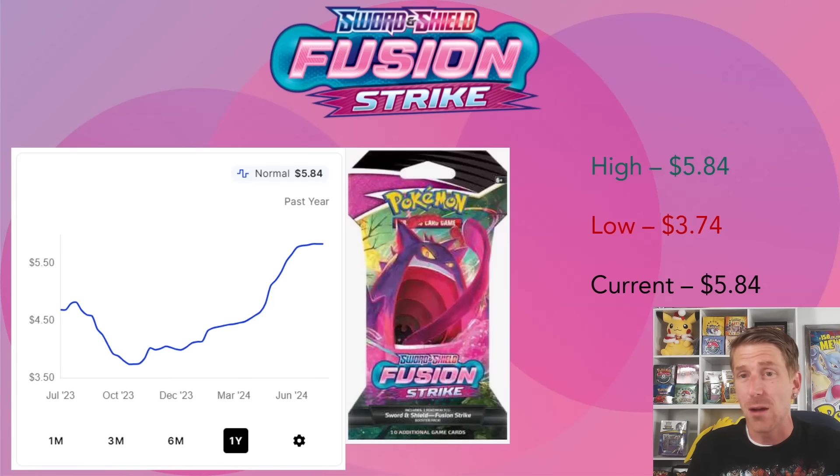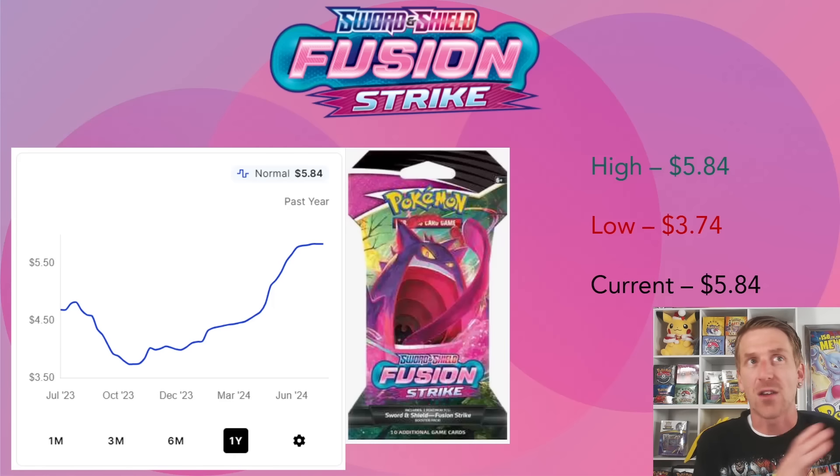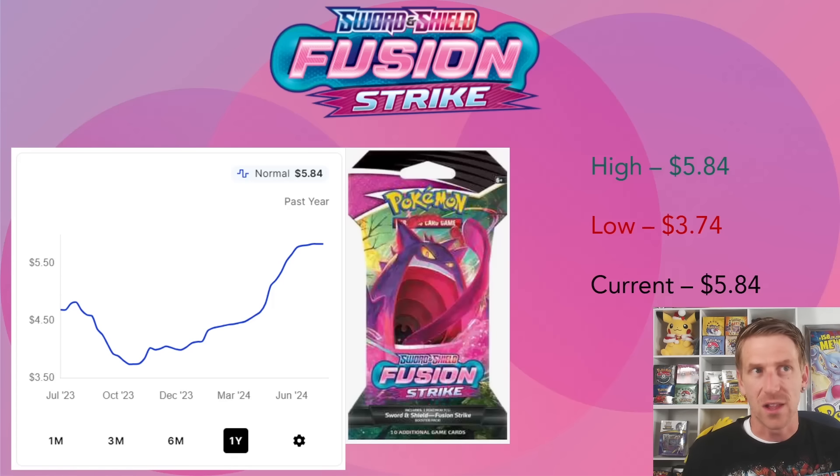The sleeve booster packs I mentioned are selling on TCGPlayer for $5.84 - that's $1.84 more than on the Pokemon Center website at $3.99. Unless you're buying just one where shipping factors in, buying from Pokemon Center makes more sense. In October 2023 these were sitting at $3.74. They've jumped to $5.84 and are continuing to trend upward, though they've slowed a little - and again, still available at MSRP on the Pokemon Center website.